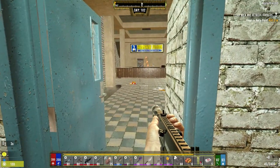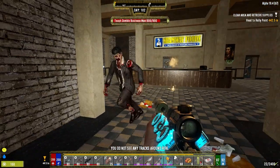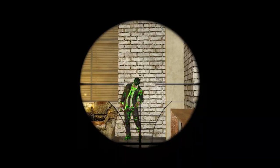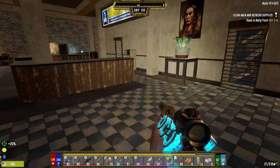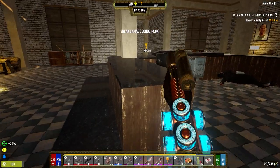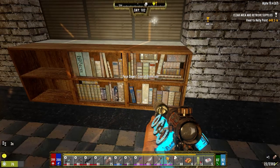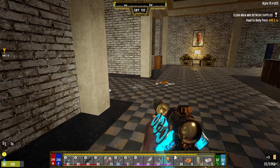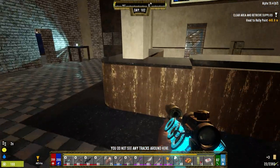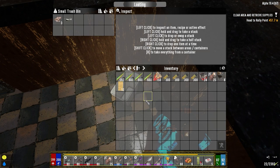Brought a ton of grenades today too. I wonder if that guy back there is going to hear me — nope. We're just short on the number of books we need. We needed 600 and we're at like 550. So I'm going to hit up all the desks, all the filing cabinets, everything to try and find books today. We've got so much money it's ridiculous.